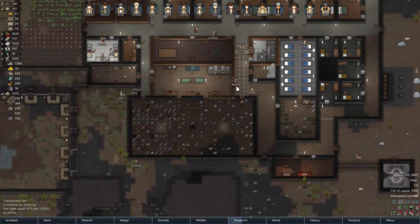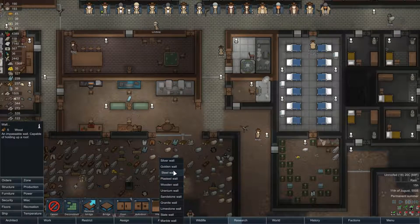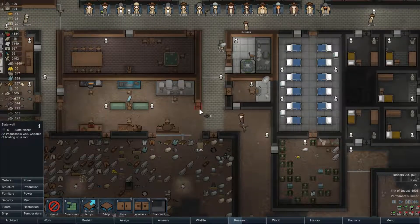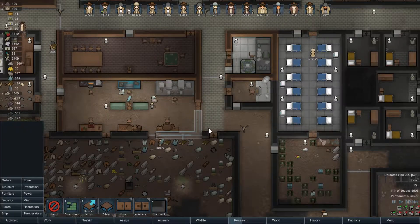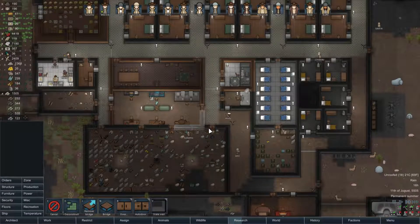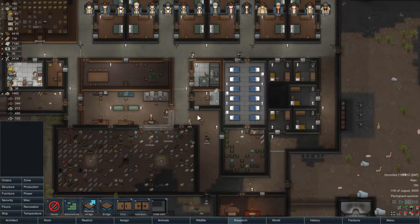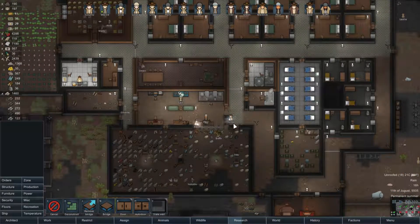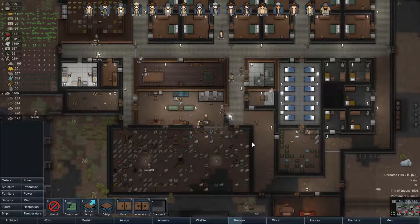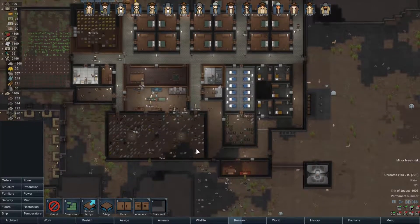We've got to put this wall back in quickly because in actual fact this opens us up to the outside, so we're gonna start heating and cooling the outside air which is no good. Livy and Eel are all over it - excellent.